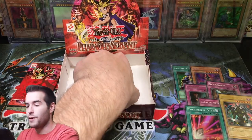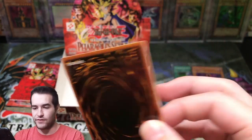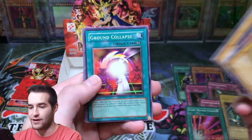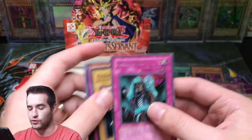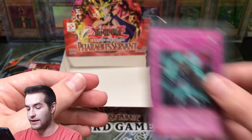Morphing Jar. One pack left — can we pull an epic foil and have eight foils? That would be absolutely insane. Overall the video has gone pretty good and pretty crazy — just nuttiness has occurred. Ground Collapse and a Magic Drain, that's one they don't have yet. Drill Bug, Dark Fire Soldier number two. Magic Drain Rare — there we go.